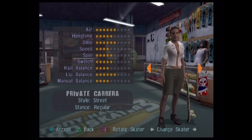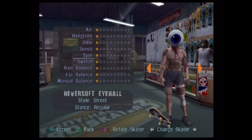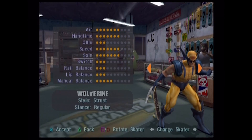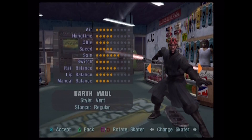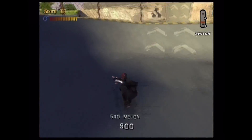There's also a good amount of characters to unlock: Officer Dec once again, Private Carrera makes a return, the eyeball dude from the intro, some surfer, a demon lady, Wolverine, and Darth Maul. There's also a cruise ship level to unlock, as well as some levels from Pro Skater 1 that have been remastered.